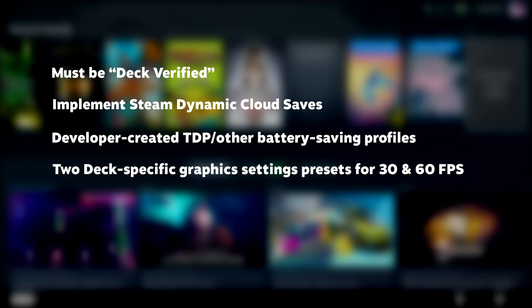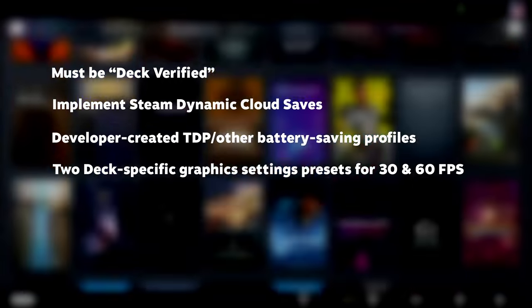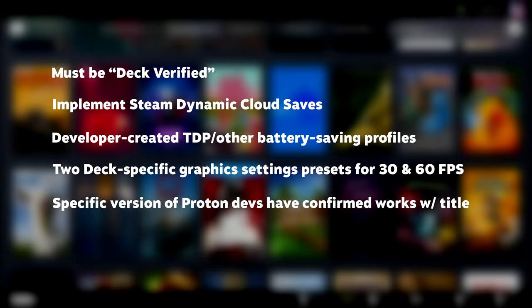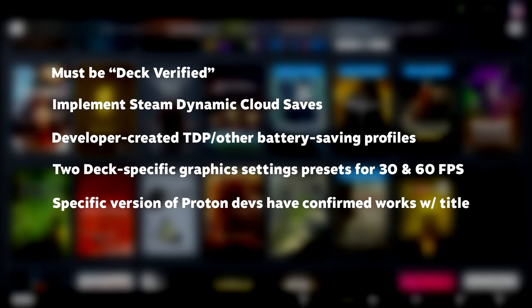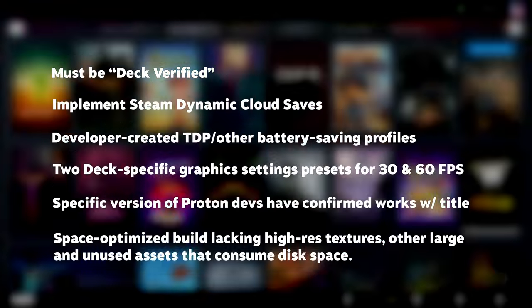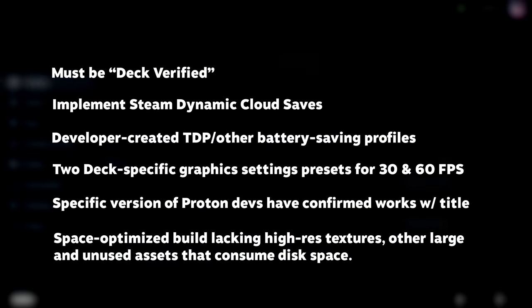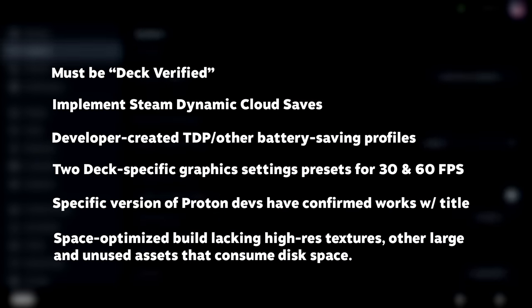The title should have default graphics settings that target rock-solid performance at 30 and 60 FPS on the hardware. It should have a version of Proton that the developers have specified works great with the game, if it's not a native version. And the game should have a special build specifically optimized for storage space, packaged with only the textures, 3D geometry, and other assets needed on the Steam Deck. Obviously you would still be able to install either the desktop or the storage-optimized version and apply any graphics settings you'd like, but it would be awesome to have deck-optimized versions of games that are respectful of limited storage space and battery life.